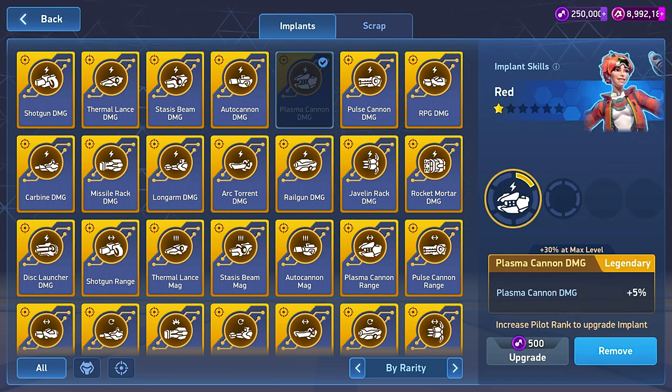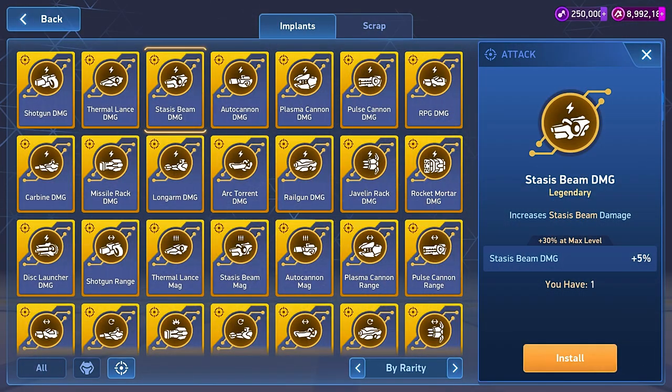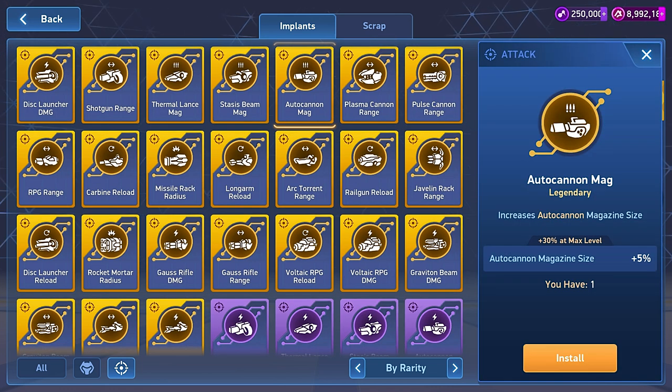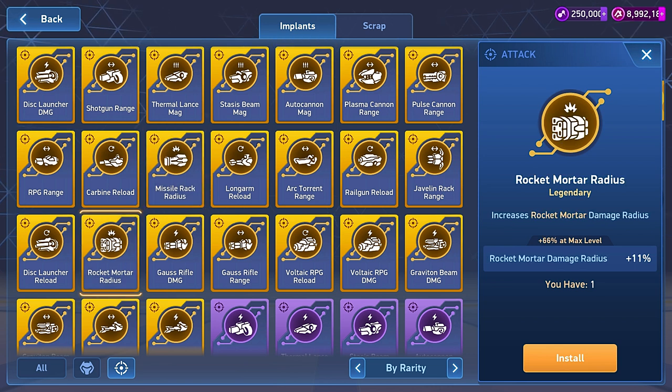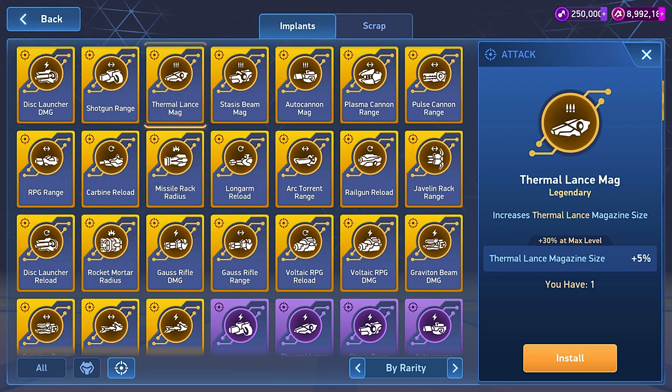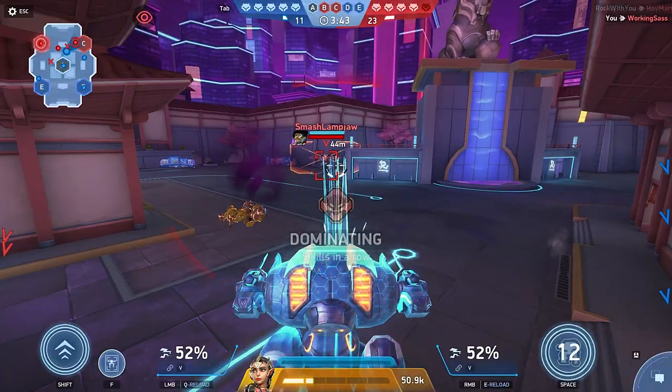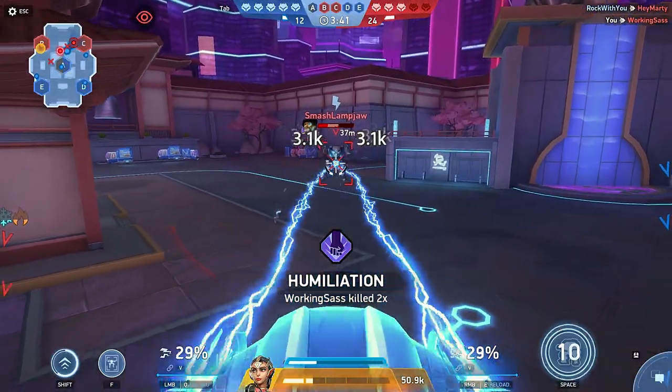You mentioned a few different types of effects implants can have — can you give me some examples? Well, they can buff weapon damage. You'll find a weapon damage implant for every single weapon in the arena. For weapons that deal AoE damage, you can use an implant to enhance the splash radius. You can even increase the magazine size of certain weapons, or speed up the reload. So I can make my long arms reload faster, and increase the range of my Arc Torrents, too. There are a ton of possibilities.